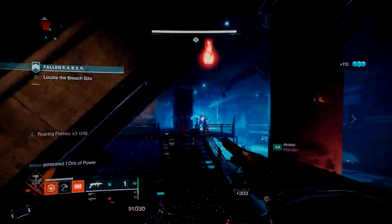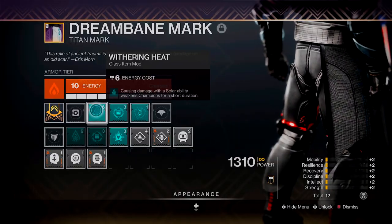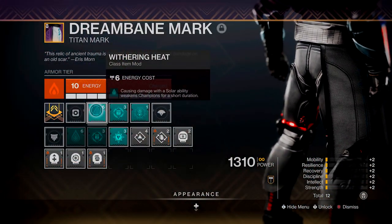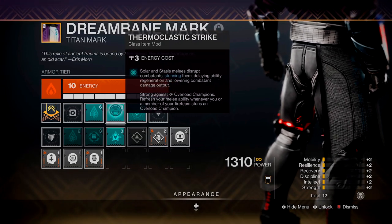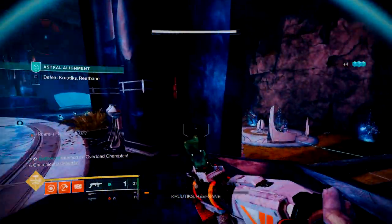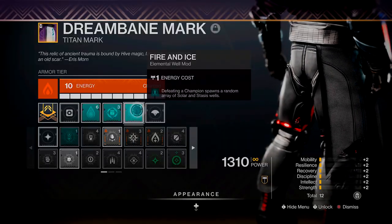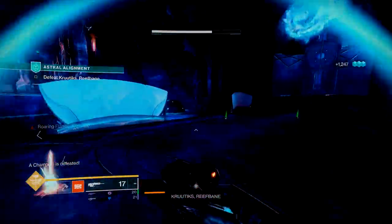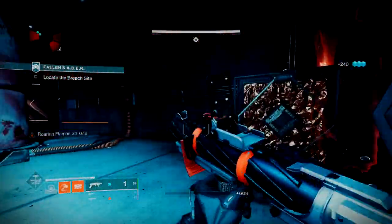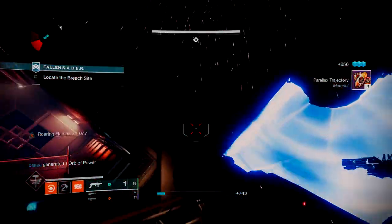Now for the final part of the build — the mark — and it's my favorite because it's the most diverse part. I've got three seasonal artifact mods on my mark and they're all contributing towards taking down champions. The first is Withering Heat: a solar ability will debuff champions. The second is Thermoclastic Strike: a solar melee ability will stun overload champions. The idea is that we throw our hammer at an overload champion to stun and debuff it, then our fusion grenades finish them off. Lastly, the Fire and Ice mod spawns an array of elemental wells after defeating a champion — important for us to refund grenade energy after using both hammer and grenade on a champion.